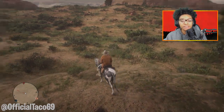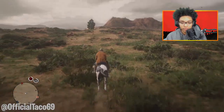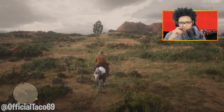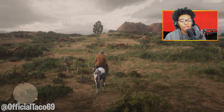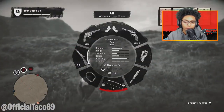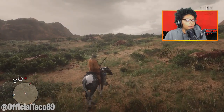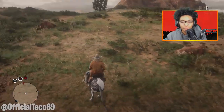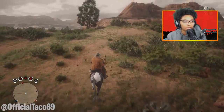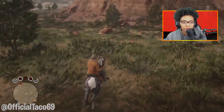Now the route begins here. This right here is the location of a cougar. Now all you want to do to kill this cougar is get out your rifle. You can use a bow as well. I prefer using a rifle just because it makes me feel safer. A bow gets the job done too — it really doesn't matter which one you use, it still gets the job done.